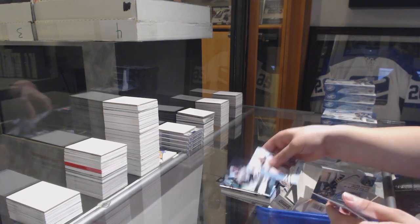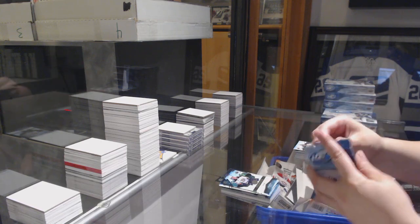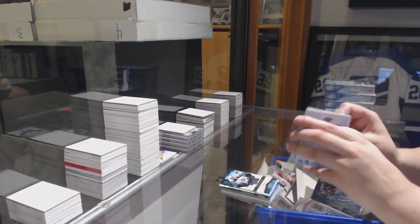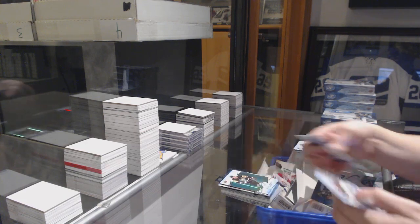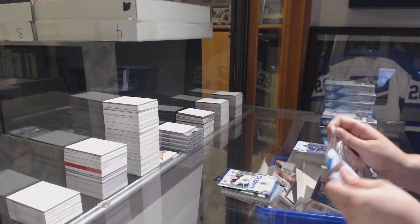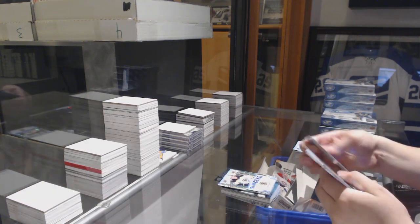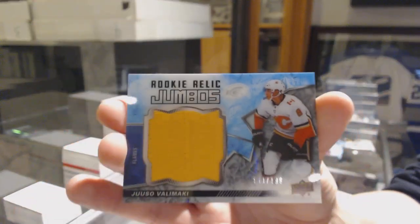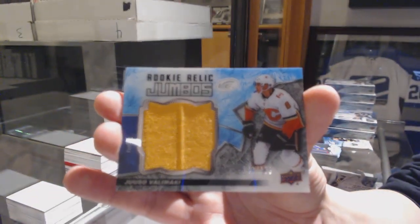Green of Bo Horvat, $9.99 Josh Mahura, rookie. That's a 35-point. Green of Crosby, rookie of Ryan Donato, Sub-Zero. Green of Steven Stamkos, rookie relic jersey of Yusuf Alamaki, rookie relic jumbo jersey.